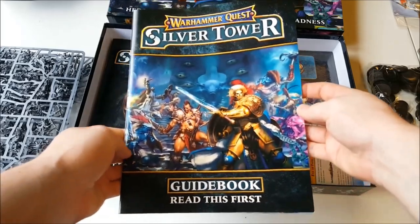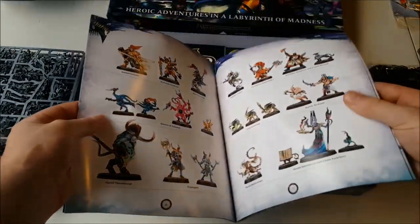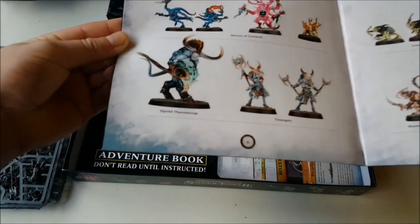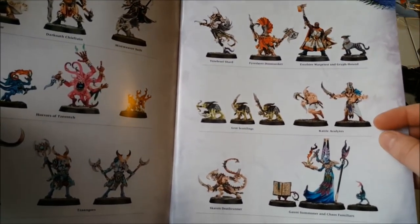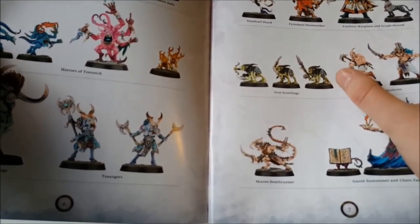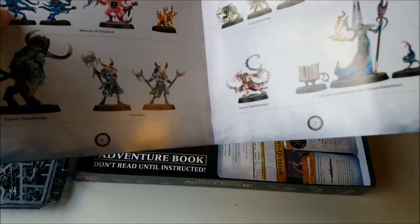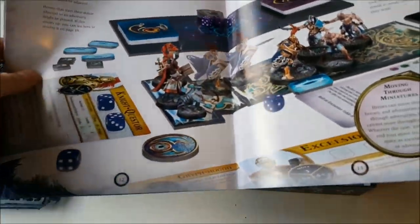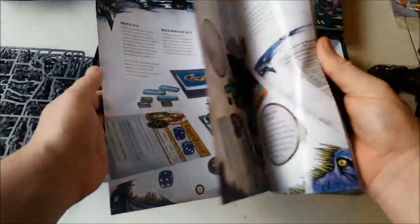So then we have the guidebook. I had a flick through this last night — this is your rulebook. It takes you through the game mechanics and it's a good way of showing off all the various different miniatures in the game. Your Knight Quester, Barbarian, Mist Weaver, Horrors — that's the Ogroid Thaumaturge and the Tzangors. Over here that's the Witch Elf, Dwarf Warpriest, these Grots, Acolytes, Skaven Deathrunner, and then the Gaunt Summoner with his familiars. There are four familiars and they actually look really cool. The rules are pretty easy to understand with nice pictures to illustrate what's going on and information around the outside.